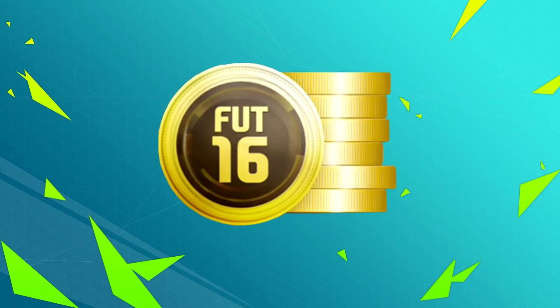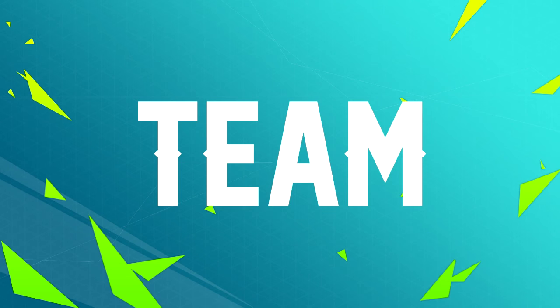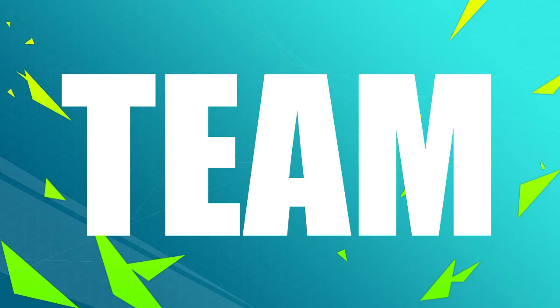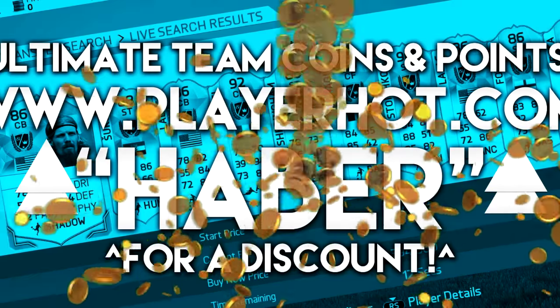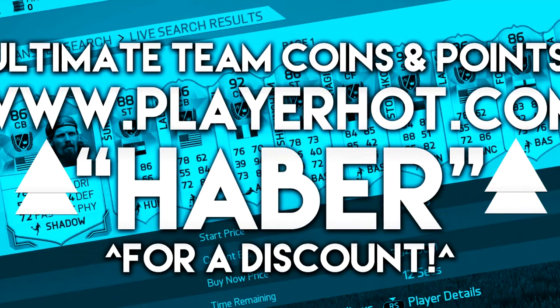Yo, if you're looking for any Ultimate Team coins or FIFA points, to turn a team like this into a team like this, then go to playheart.com. There is a link down below and if you use the code HABER you get a cheeky little discount.